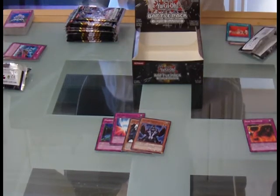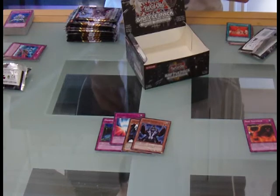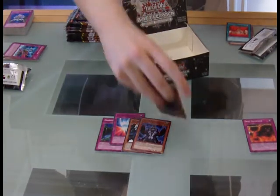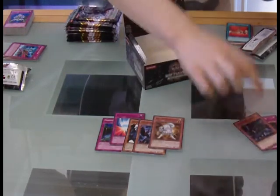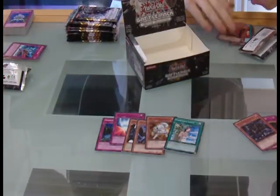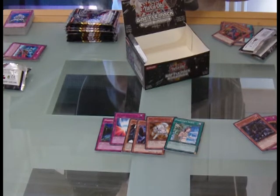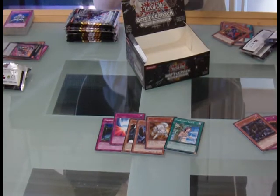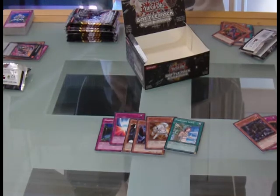A Raikou, Pitch-Black Warwolf starfoil — I guess Raikou is okay. Forbidden Lance starfoil — oh, that's only like four packs and I've already been pulling beasts right there. Yeah, that's a mega beast pull: the Raven, the Fiendish Chain, and then Lance, Wind-Up Zenmeister — too bad.